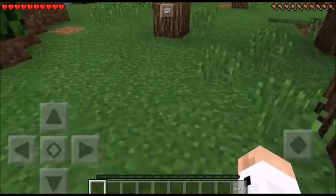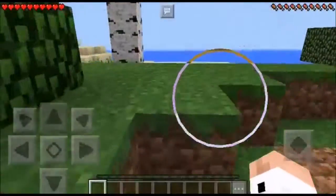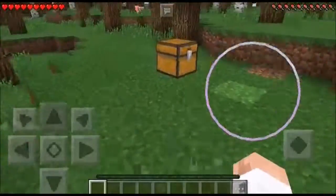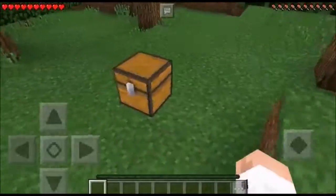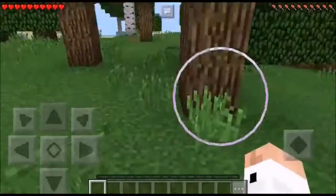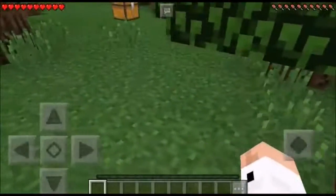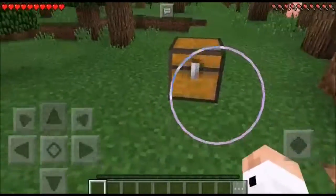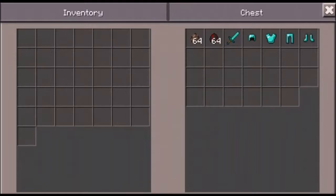You can tame one — if you're good enough — with an apple. They are tameable with apples, and if they die they will drop some dirt. They come with six hearts of health and they do a good amount of damage. So what we're going to do is gear up and then see what they can do before we tame one. Let's go ahead and grab our items.